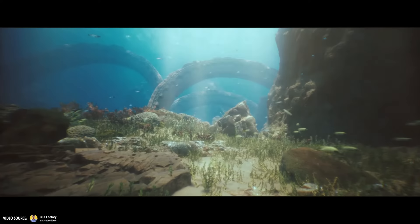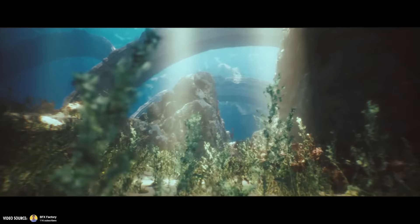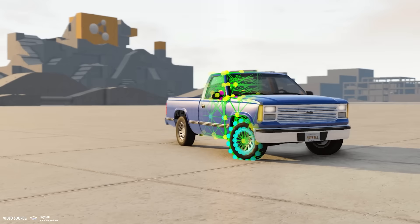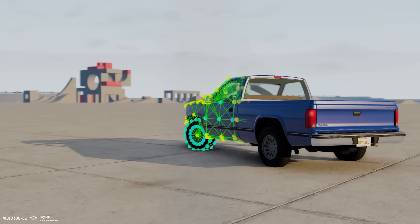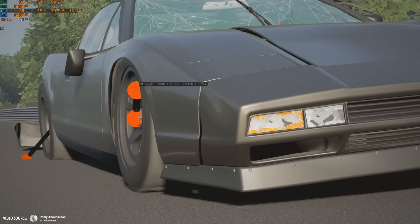Aquatic exploration allows you to swim, surf, and scuba dive, letting you delve into hidden underwater treasures, uncover secret locations, and navigate challenging underwater environments. Realistic physics in GTA 6 will make the game more immersive, with the return of the ragdoll effect reminiscent of GTA 4, where the laws of physics take center stage.